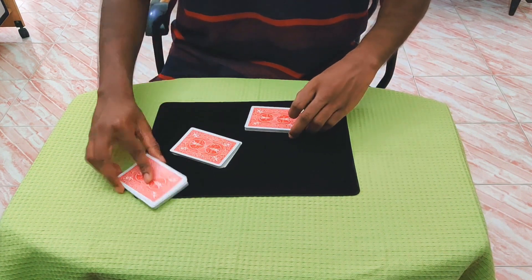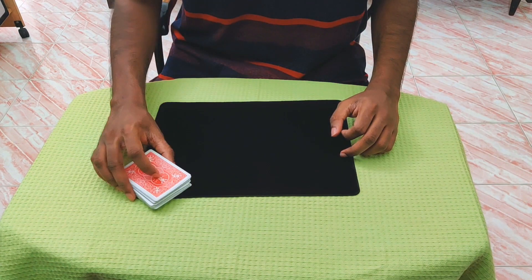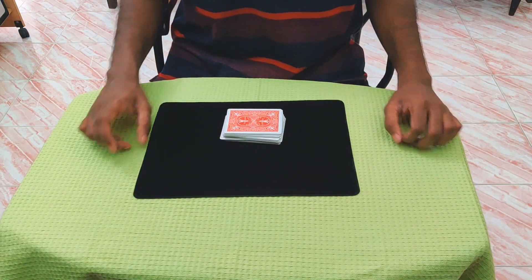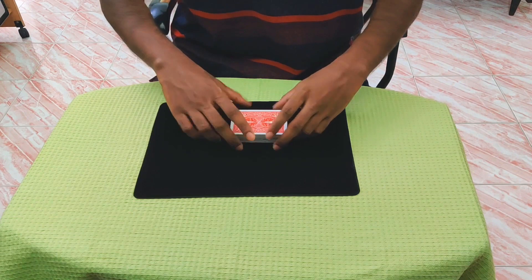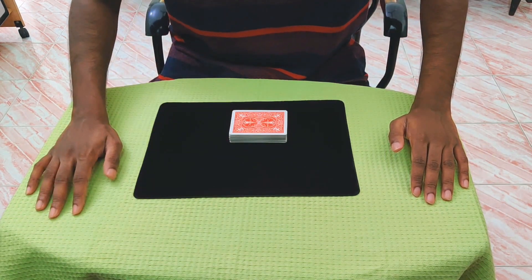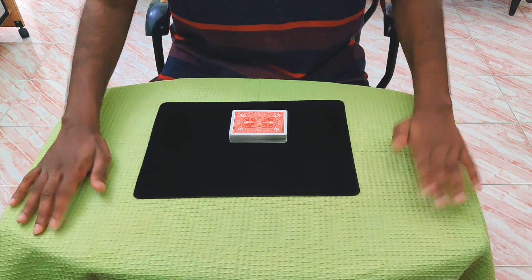If a cheater can control at least one card, he will have an advantage over the opponent. I'd like to show you how a cheater can actually control a card and what he could possibly accomplish using it, if he has enough skill. To demonstrate this, I'll actually need your help — I want you to name any four of a kind.